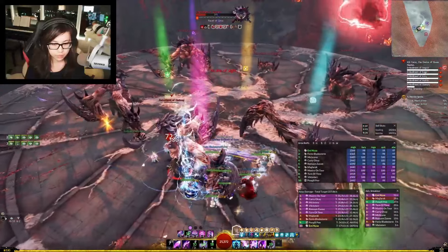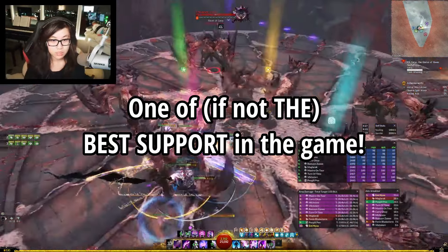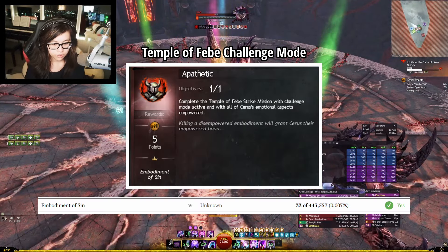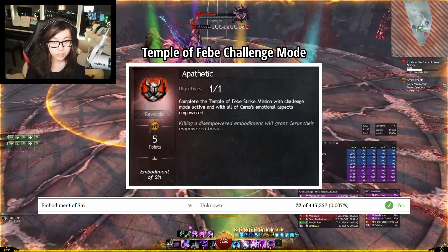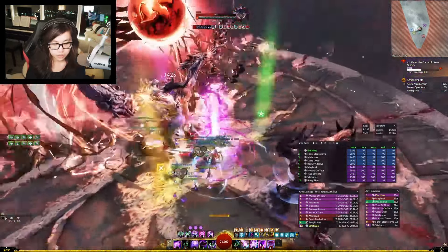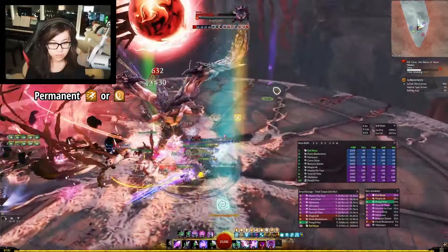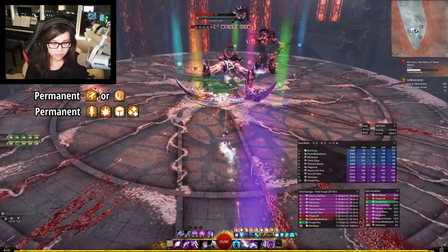Let's start with the basics. Chronomancer is hands down one of the most powerful healers in the game. In the last patch, Guild Wars 2 released an incredibly difficult strike mission boss with an achievement that only 30 players in the entire game have completed in the three months since its release. In every single one of those groups, they ran heal chrono in both of their healing slots. Heal Chronomancer can provide permanent uptime on either quickness or alacrity — the playstyle is identical for both — and it has permanent uptime on might, fury, protection, and regeneration.